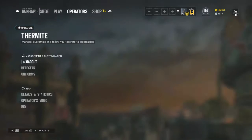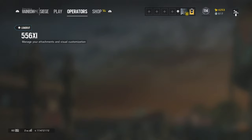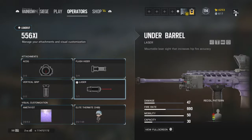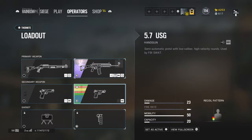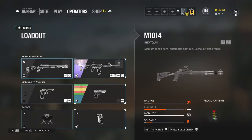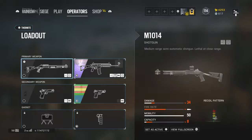For Thermite I have an ACOG, a flash hider, a vertical grip, and a laser. I use a 5-7 but with just a suppressor. And I use an MP5 with a suppressor paired with a shotgun — the shotgun gets a red dot and a laser.